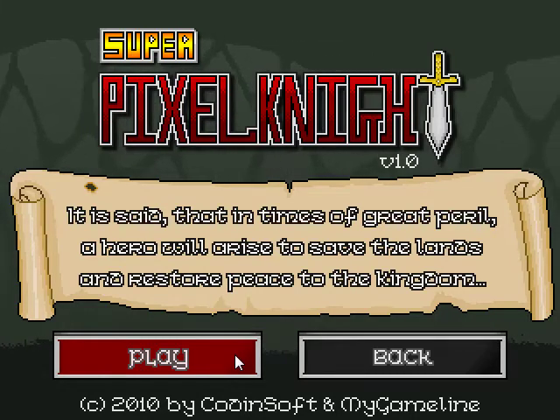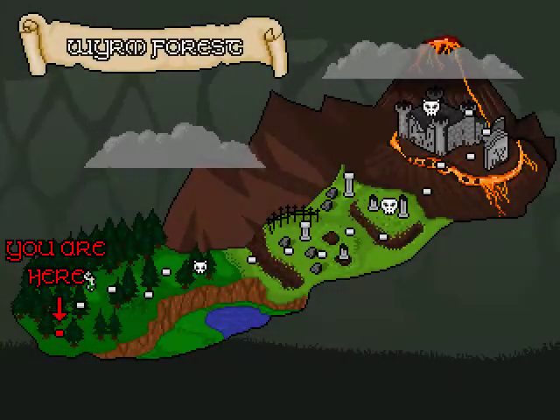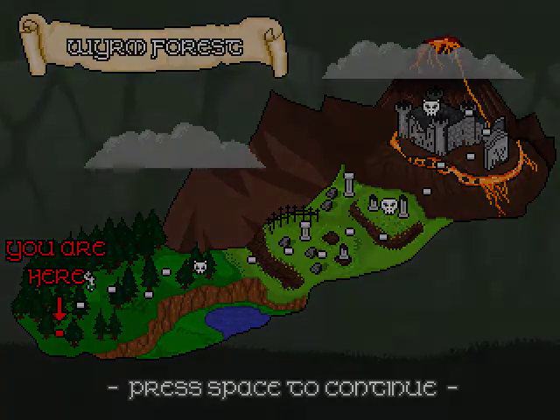It is said that in times of great peril, a hero will arise to save the lands and restore peace to the kingdom. So that's what we're gonna do in Worm Forest — press space to continue.